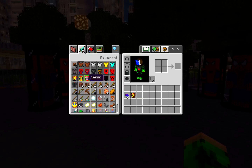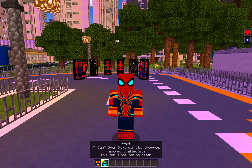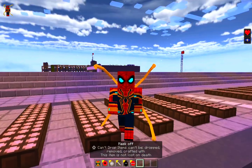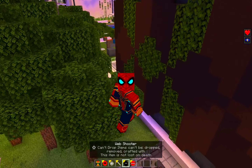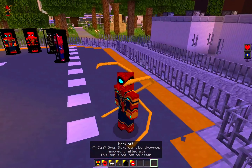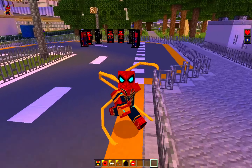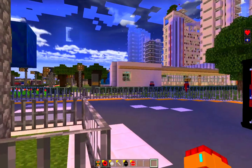Let's try the Iron Spider-Man suit — hold and right-click. We have web swing as well. Now for the claws: to activate them, just sprint and jump, and the claws deploy. To deactivate, just sneak. That's amazing!